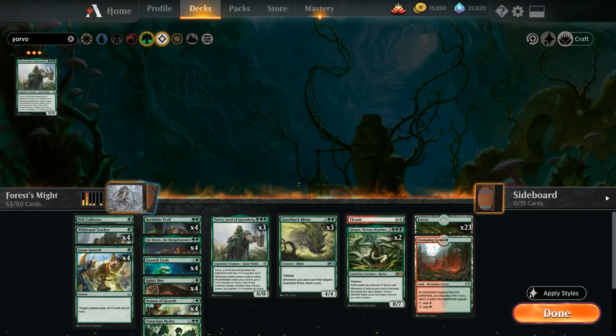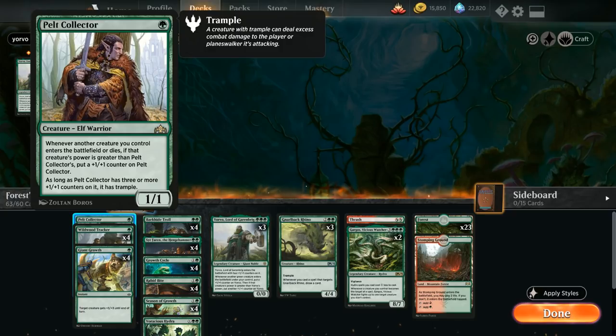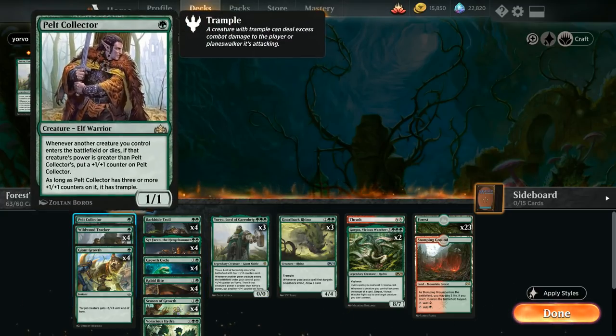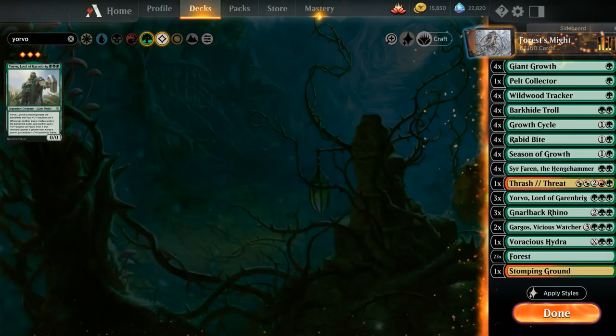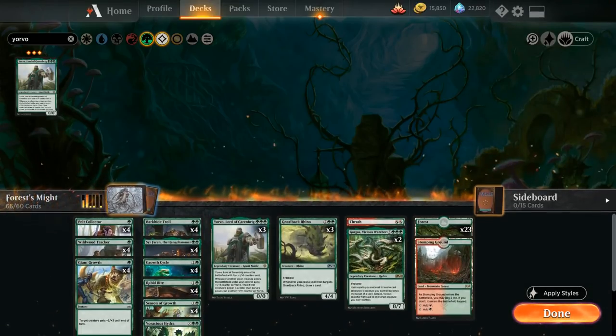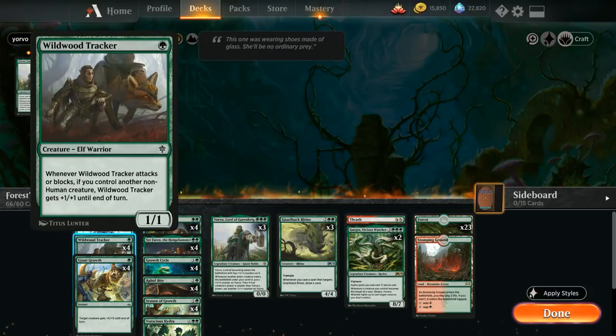Yorvo is important to fill out the three-drop slot — we don't have any at the moment. It's an extra non-human for Wildwood Tracker and a nice four-four to grow Pelt Collector. We'll add three Yorvos. Next we'll complete the playset of Pelt Collectors, adding cheap aggressive creatures to back up with pump spells — they play great with the troll and Yorvo and can grow and apply early pressure.